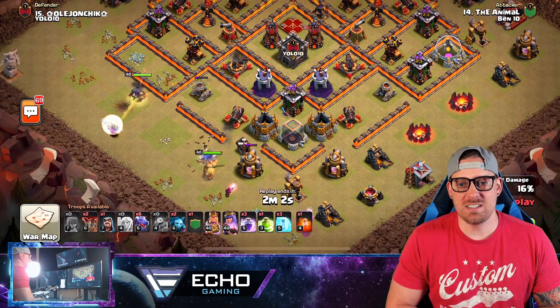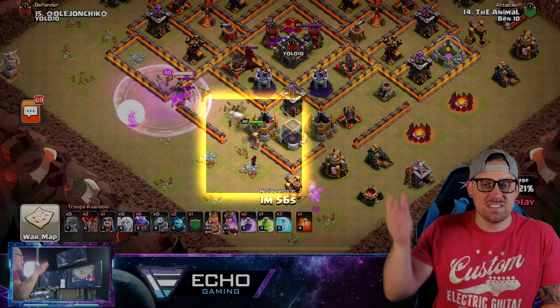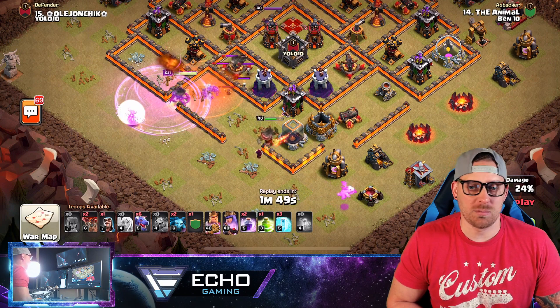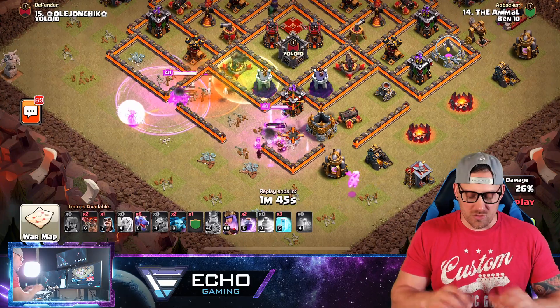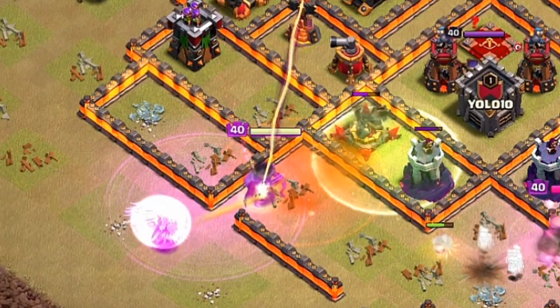With proper funneling, the Queen can walk right up into the base. One jump spell gets her a little bit deeper for some massive value. The King was dropped with Wizards behind to clear out everything on the southern side of the base. In the defensive Clan Castle, we're seeing a Dragon, a Witch, and a bunch of Goblins. You need to make sure you deal with that Witch — if you don't, the Witch will shut down your Queen Charge.